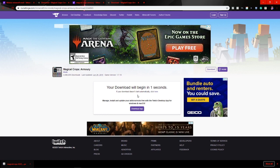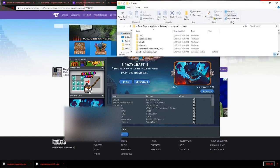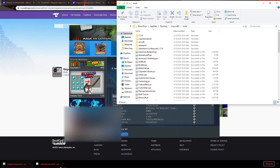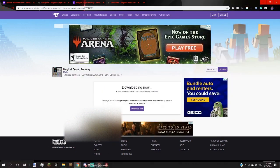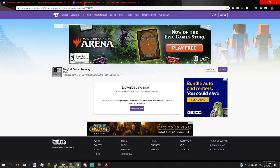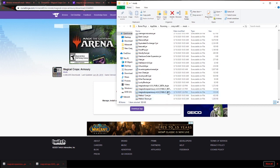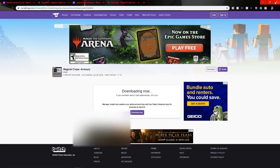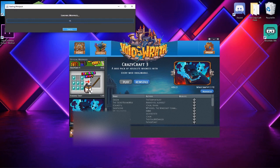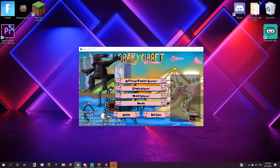Then go to your Crazy Craft, go to 'Edit Mods,' and drag them in. I already have them in so I'm just going to delete the extras. Drag them in, then exit out. Now just load the mod pack — you gotta wait for that.